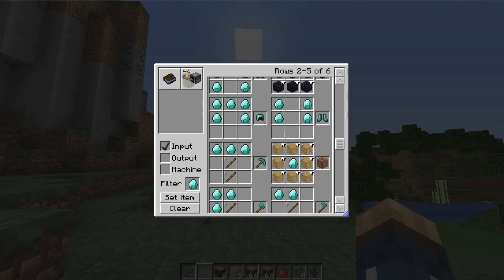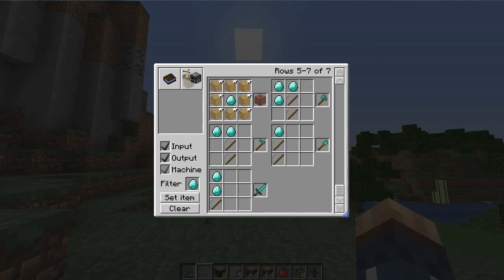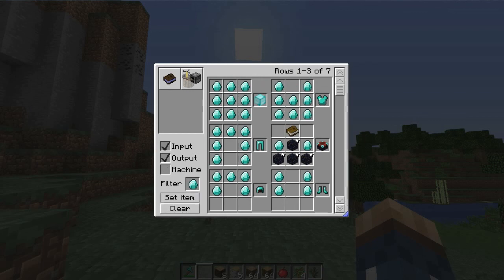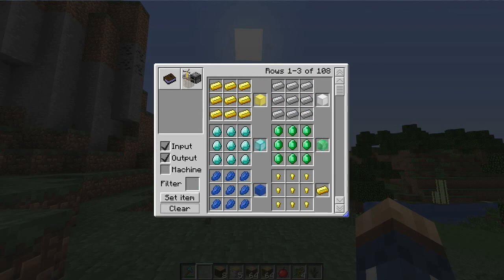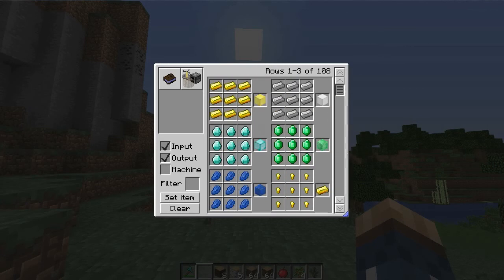If you don't want a particular output, just remove it right here and it's no longer there — though generally you'd want to keep that together. To get out of that filter, all you have to do is hit Clear and off you go.